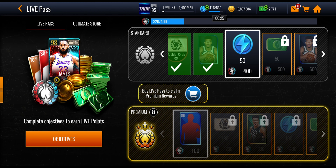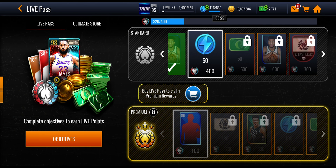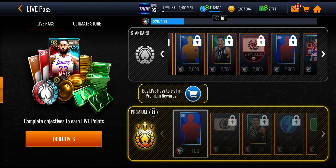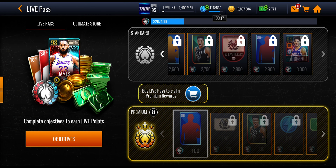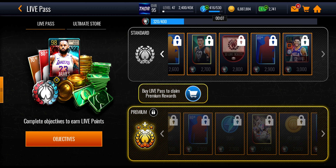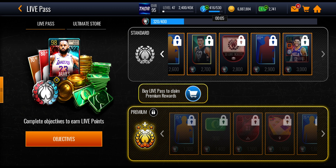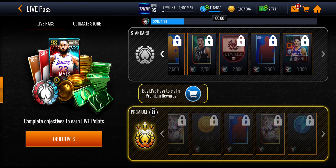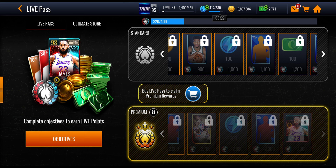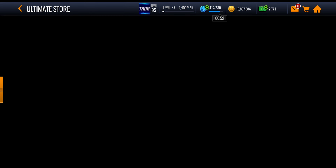We do have a brand new live pass. I know it's been out for a couple of days but I thought I'd make this breakdown about how you can get the free live pass absolutely free and get all the way to the end to get this 94 overall Tobias Harris. If you're also grinding the premium live pass you can get courts, jerseys, and a 98 overall LeBron James. I'll also go into the ultimate store and show you how to get some tickets to get high overall masters and even some 100 plus overall cards.